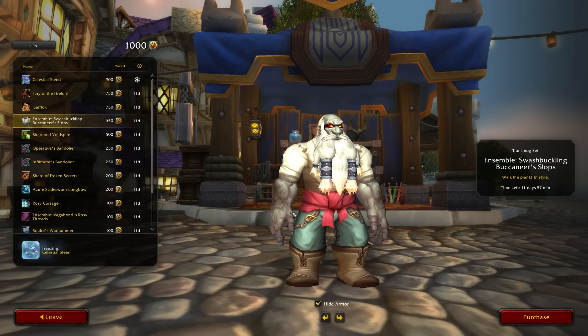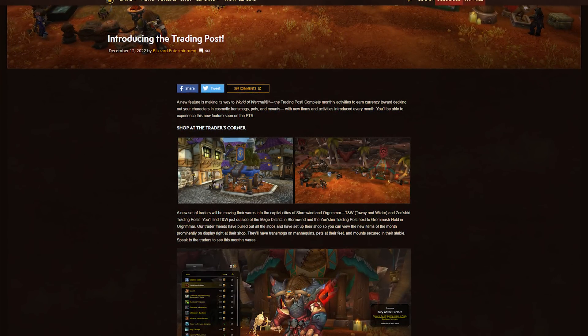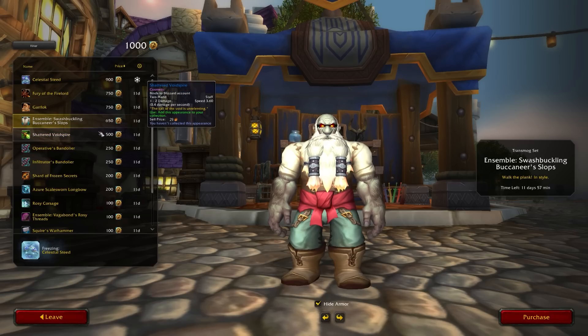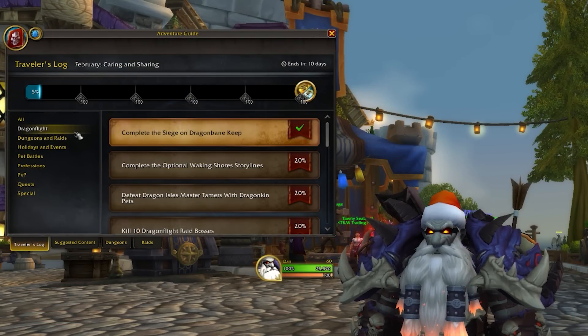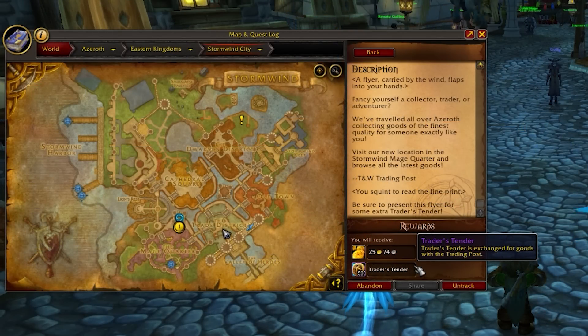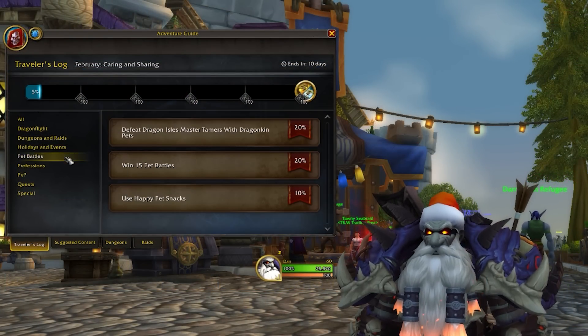So what is the trading post? The trading post is a brand new system coming to the game in patch 10.0.5 of Dragonflight. In this system you can obtain cosmetics such as mounts, transmogs, and all sorts of items just by simply playing the game and doing various different activities. There's a brand new currency involved called Trader's Tender — you get 500 of that by default by being subscribed to the game, and then you get another 500 for doing activities in the game.